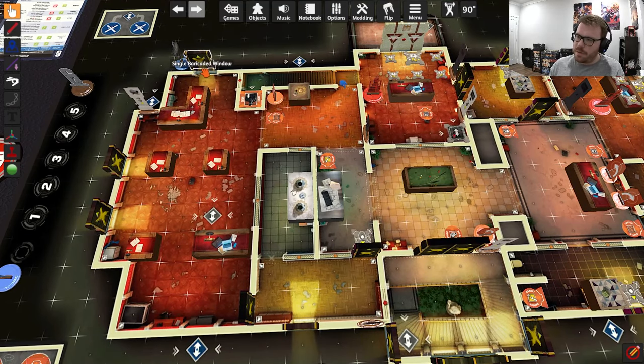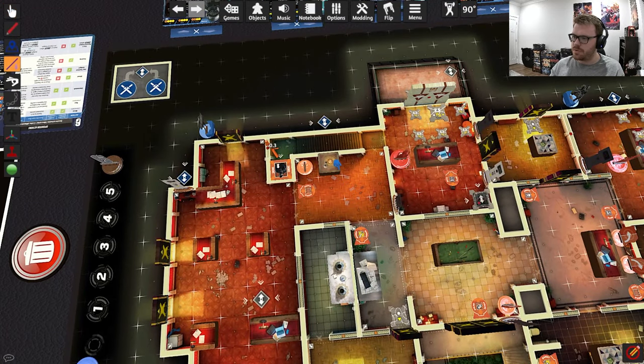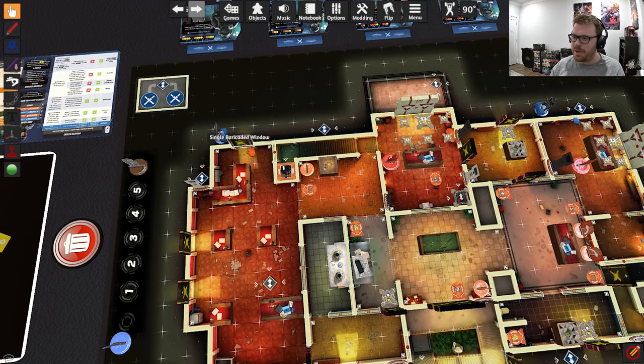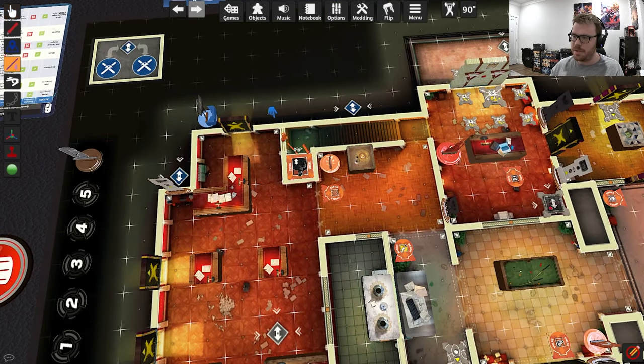Different characters can destroy things at different levels. There's a yellow destruction rating — the lowest level — seen on these barricades. The second is orange: characters can only destroy an orange wall if they have orange or lower destruction ability. Finally, red walls can be destroyed by gadgets or operators with red-level destruction. If you have a higher destruction rating, you can destroy lower-rated things, but not the reverse. So those are the three tiers: yellow, orange, and red.